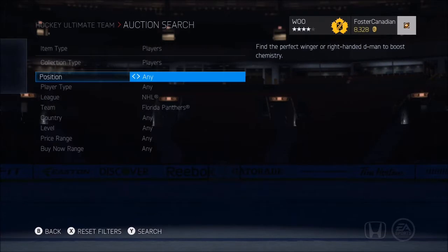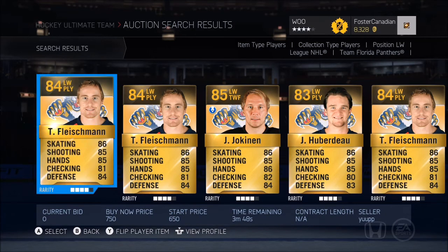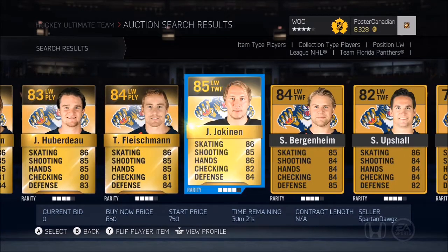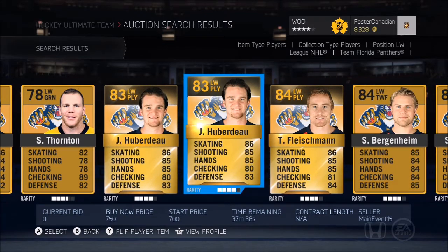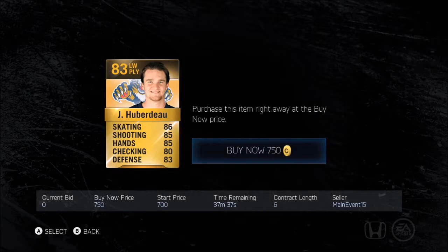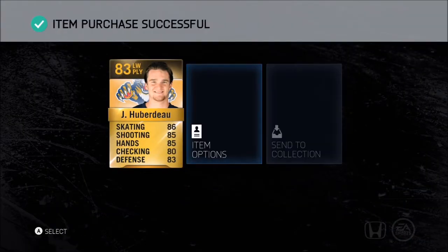I wrote down the players I need, and they're for the most part pretty easy to get. I need two left wingers though, so let's get that out of the way right off the bat. We need Uberdo and Thornton. We got an Uberdo right there at 2,150 — oh man, maybe this is going to be a little more expensive than I thought. Okay, let's see... 900... 750, that's not bad at all. Okay, so I wasn't going to have to spend 2,000 like I thought there.